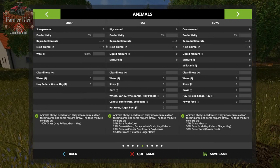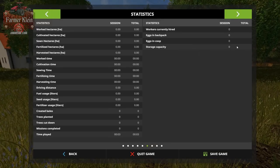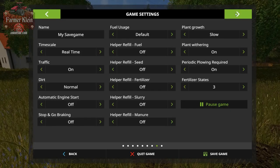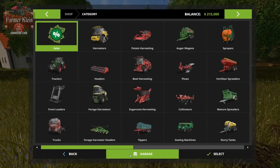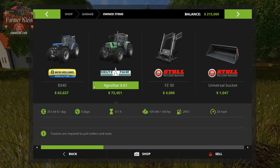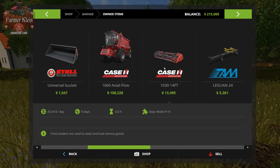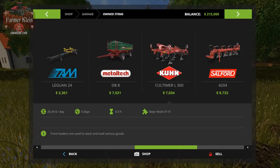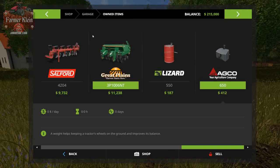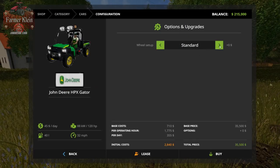We've got all three animal types on the map but we don't own any animals to start. Our silo has zero capacity because this map doesn't have a traditional silo - it has a building set up for you to tip into. Starting equipment includes two tractors: the New Holland 8340 and the Fendt Agro Star 6.61, ranging from 125 to 143 horsepower. We've got front loader arms and a bucket, a 1660 harvester with grain header and header trailer, a small cultivator, plow, seeder, a barrel weight, another weight, and the leased pallet forks.